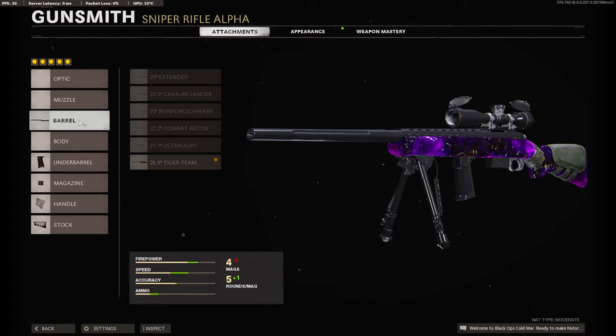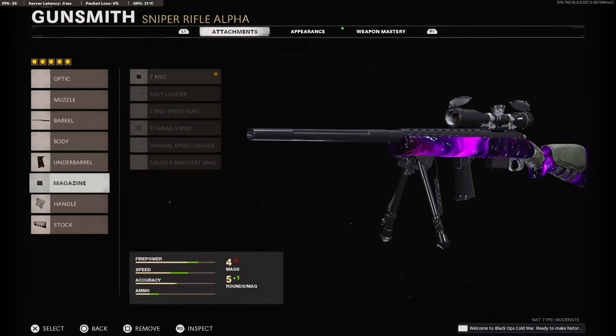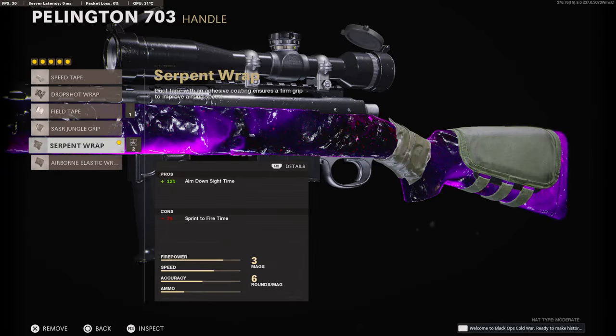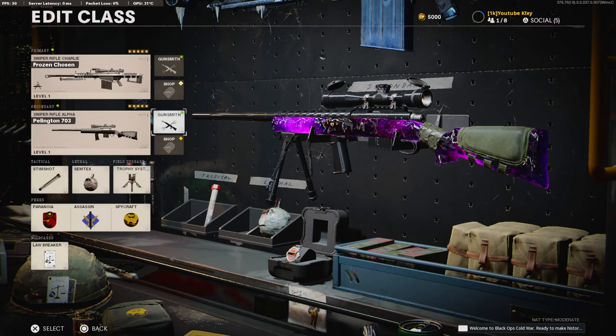For the attachments you're going to need the Tiger Team Barrel for the extra damage, Bipod for the vertical recoil control and the horizontal recoil control, 7 Round Mag, Serpent Wrap for the maximum aim down sight time, and the Raider Stock for the sprint to fire time and the aim walking movement speed.